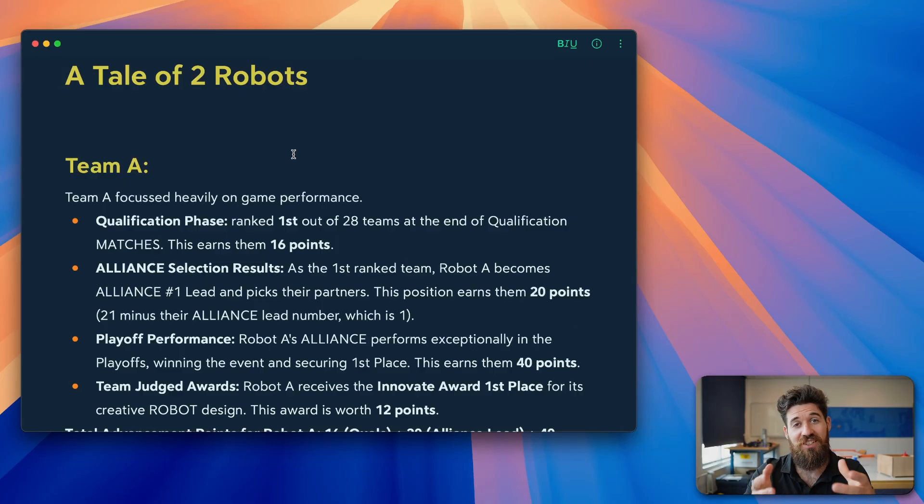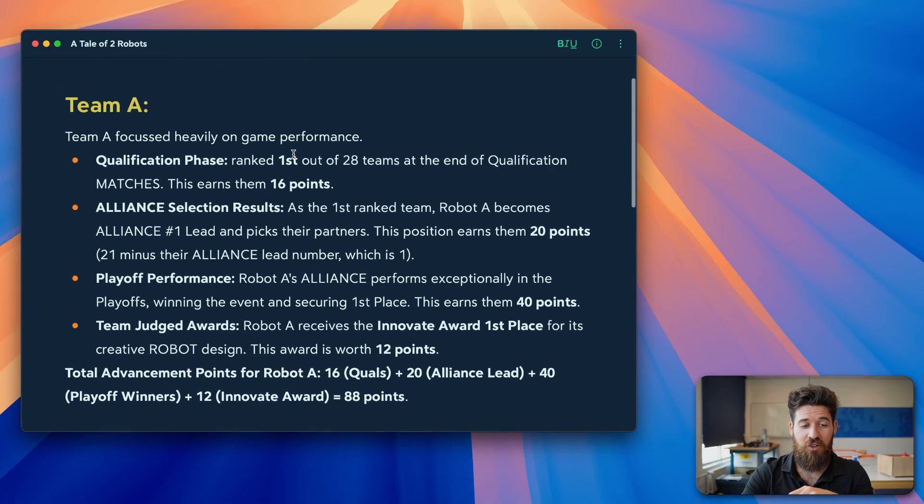Let's go through a tale of two robots. Team A focused heavily on game performance: they ranked first in qualifiers for 16 points, were the first alliance for 20 points, won the playoffs for 40 points, and received the Innovate Award first place for 12 points — giving them 88 points total, which is a very strong score out of the 136 maximum.